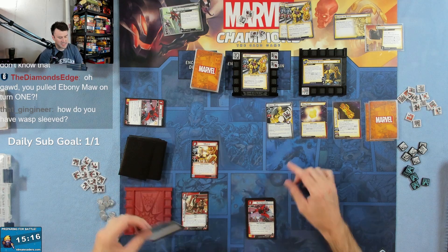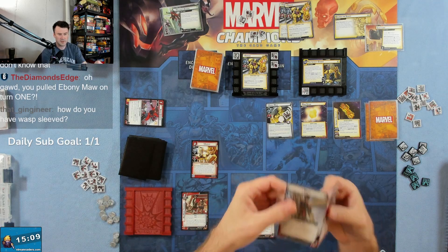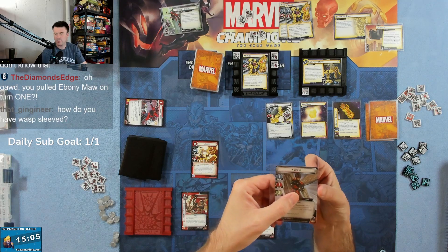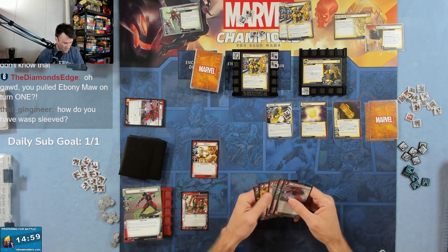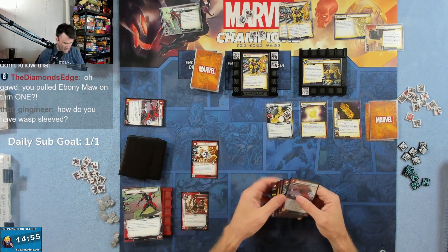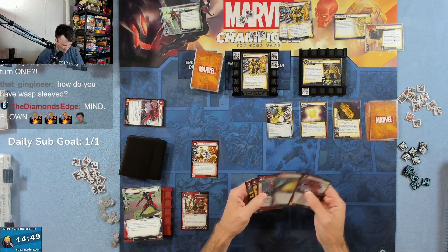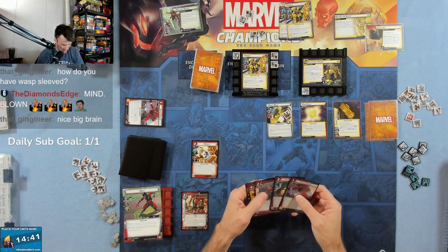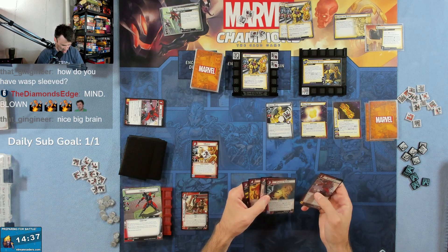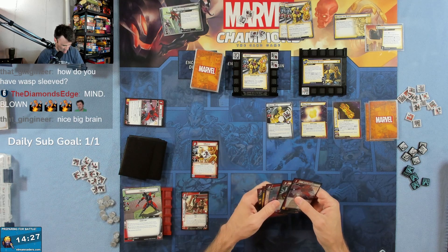I have it sleeved with side-loader sleeves so it's kind of hard to see — it's two side-loader sleeves. He has to do two damage; she should have one consequential. He's got to do two damage. I have 11 life, I think I'm okay with that. We don't do Rapid Growth again — that's fine. We could do Pinpoint Strike. We can hold on to Follow Through.